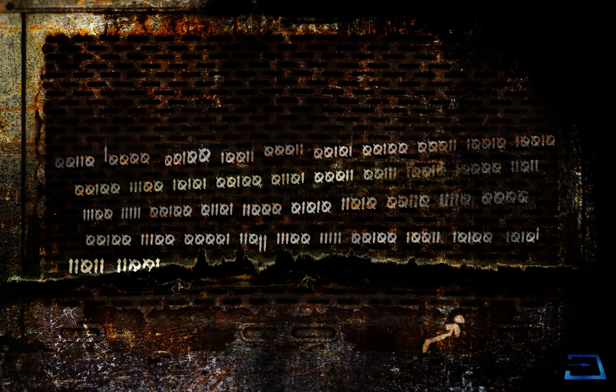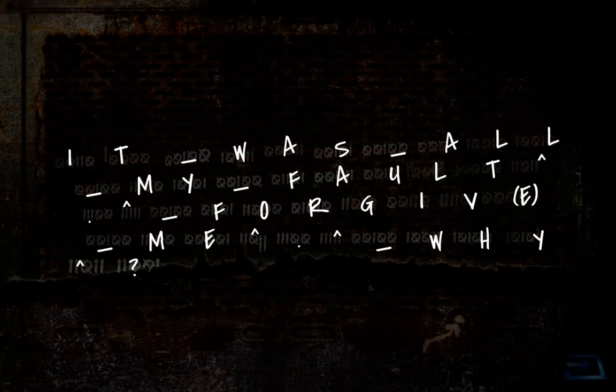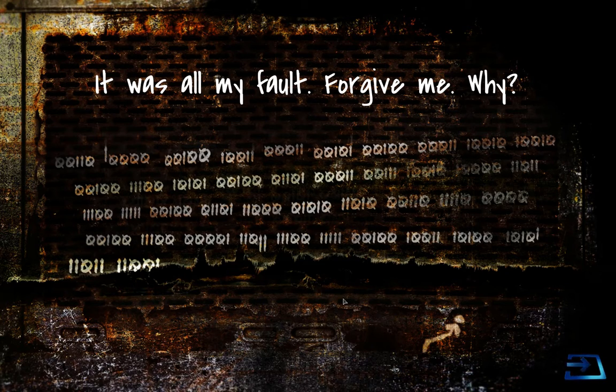A couple years later they came out with International Telegraph Alphabet Number Two, which became the standard alphabet representation until ASCII code came along. You can imagine how this is displayed if you're a teletype or telegraph operator — it would be a series of five columns where you'd have holes punched in. Also, if you look at certain symbols, they are shift keys — letters, letters, letters, then you'd get a shift symbol saying now we're going to shift to punctuation, then shift back to letters and continue. That's why you see these codes right before periods or question marks. If you translate this out under the Baudot code or ITA Number Two, you get the message: 'It was all my fault. Forgive me.'